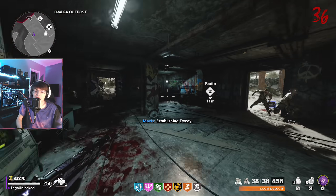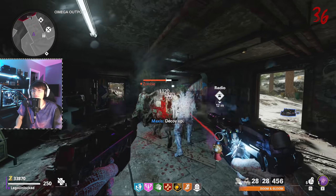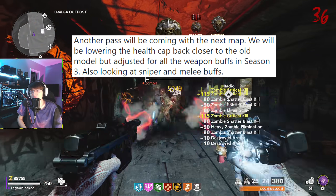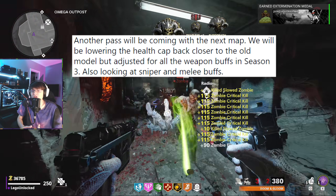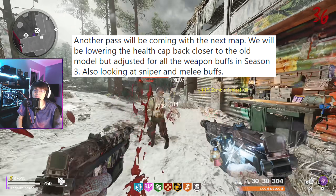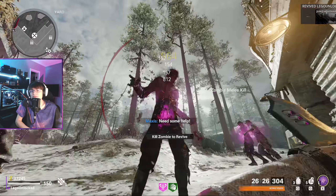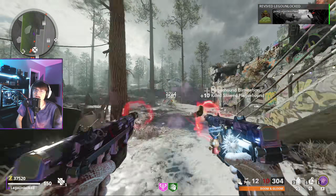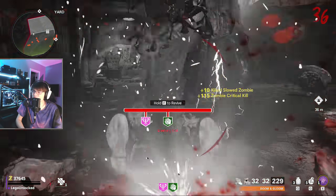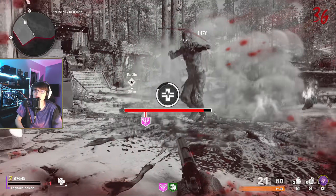If it's talking about the next Outbreak map we should be getting this patch next week. He is confirming that the zombies health cap is going to be lowered from where it stands right now. He doesn't give a ton of information on that but he does say it's going to be closer to the original. If I had to guess, I think the sweet spot would be 60,000 to 80,000 for the health — that would still be double the old amount of health but a lot less than the four times they're currently rocking in game. I really do think 60 to 80,000 would be a nice sweet spot where even on higher rounds a lot of the bullet weapons would still be very usable.